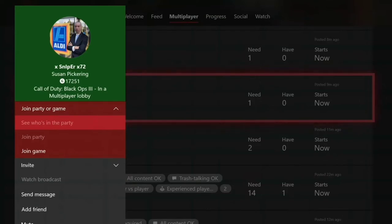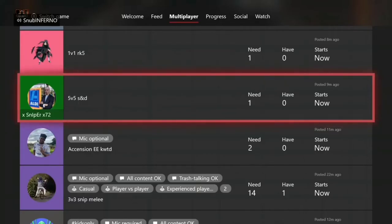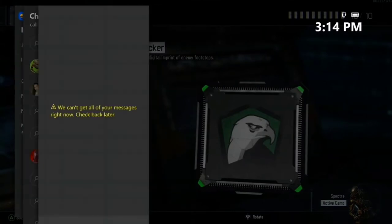It took me a while to find someone because basically everyone's playing zombies. When you find someone in a lobby, basically send them a message — say 'yo' — and hopefully they think it's a real message. Then press B on your second controller to go back on Black Ops 3 and go to messages and go to that person you texted.